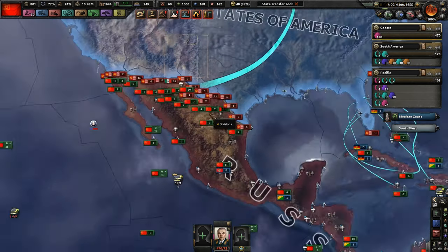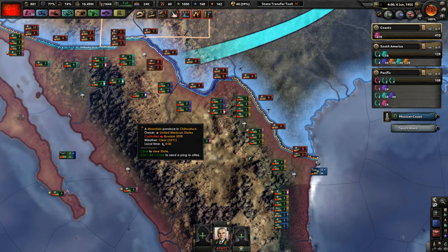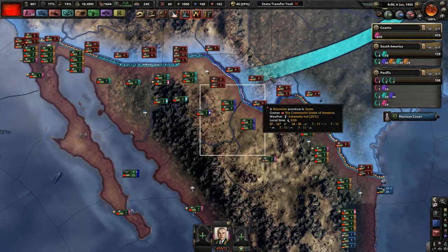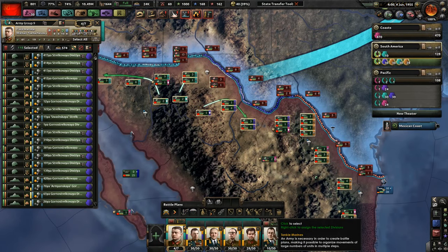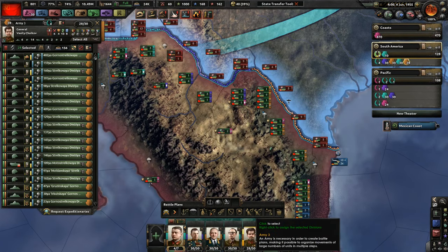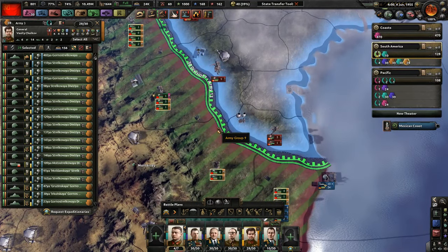As you can tell, I'm on the border between my lands — Russian occupied Mexico lands — against the American Southern Border, with a few Mexicans defending the other side. I have already reformed and reorganized our groups. Almost four armies worth of 30 divisions, except for Vasily, who lost a few guys on the way over here.